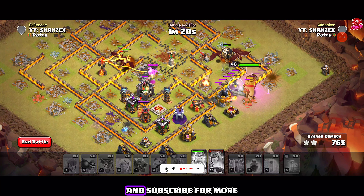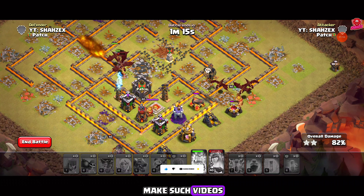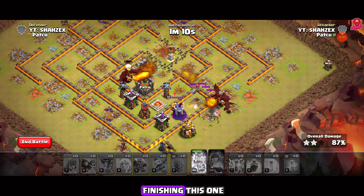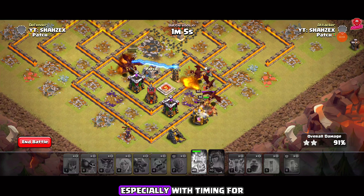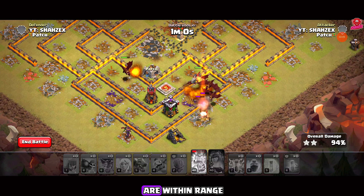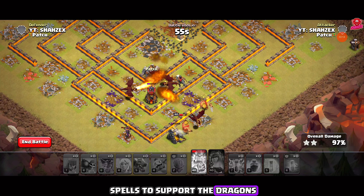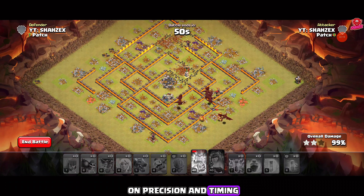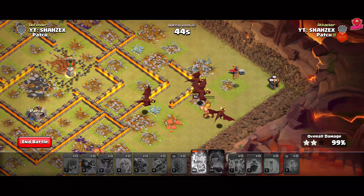Guys, don't forget to like, share, and subscribe for more awesome strategies, as it requires a lot of effort to make such videos. I'll link some of the best town hall 10 strategies in the card above — check them out after finishing this one. Unlike other strategies, this one requires practice, especially with timing for the zap spell, so ensure your queen has cleared a path and that air defenses are within range. Keep an eye on the remaining air defenses and use any extra spells to support the dragons. The queen charge zap dragon attack relies heavily on precision and timing, utilizing the queen's pathing ability to create a solid funnel for the zap spell and clear the way for your dragons.